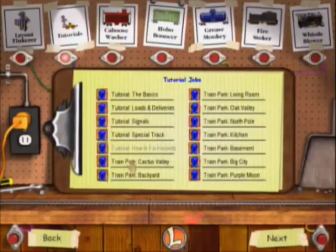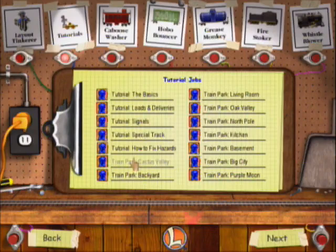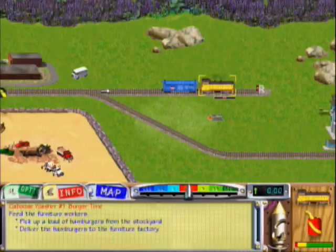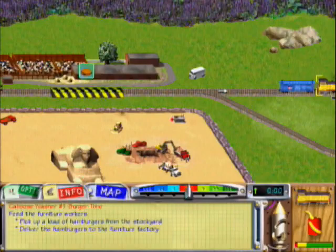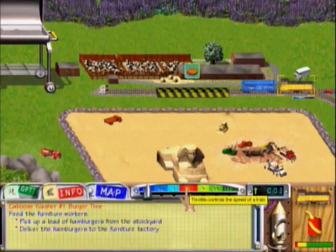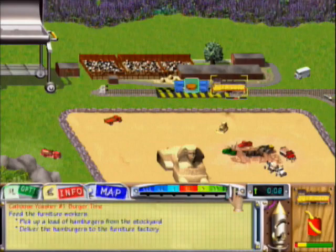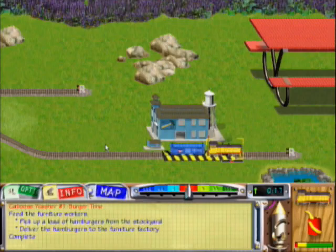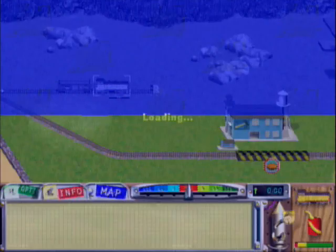Now let's do the caboose washer jobs — just to start doing the main activities, the main levels actually. Caboose washer jobs are very simple. Beginners welcome. Let's begin with Burger Time. Heads up all along the track — the workers at the furniture plant are hungry. Better pick up a load of hamburgers from the stockyard and deliver them to the workers, pronto. Let's pick that up. Now let's stop right here to provide the workers that hamburger. Good job — everyone's got a full tummy!